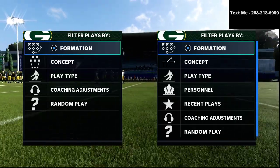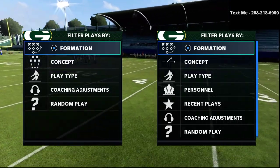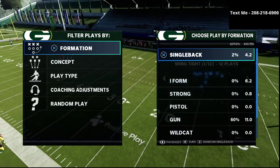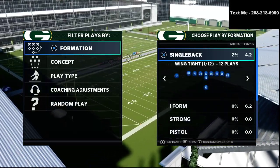If you have not got the offensive guide yet, I'm going to leave a link to that in the description. You can get the entire Bunch Tight End Offensive Guide for just $15, and it helps support the channel a ton.